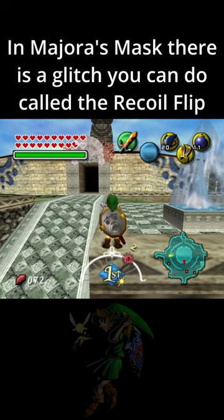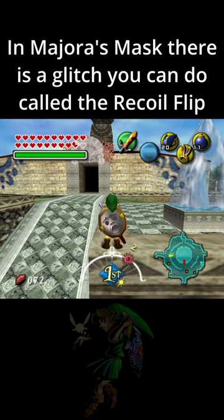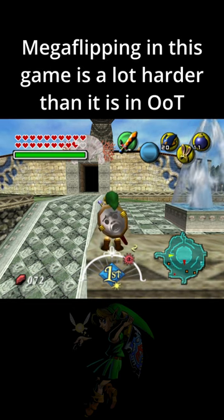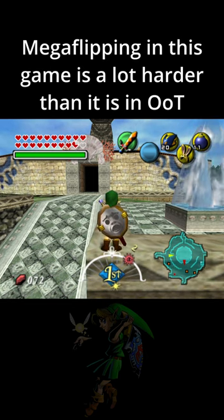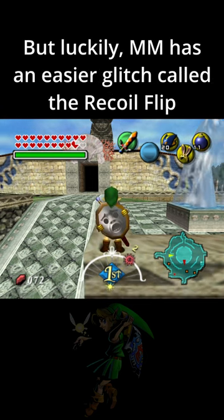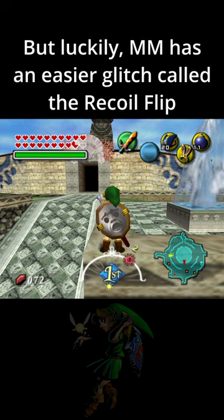In Majora's Mask, there's a glitch that you can do called the Recoil Flip. It's quite similar to the Mega Flip, except a lot easier. Mega Flipping in this game is a lot harder than it is in Ocarina of Time, due to it being nearly frame perfect. But luckily, Majora's Mask has an easier glitch called the Recoil Flip.